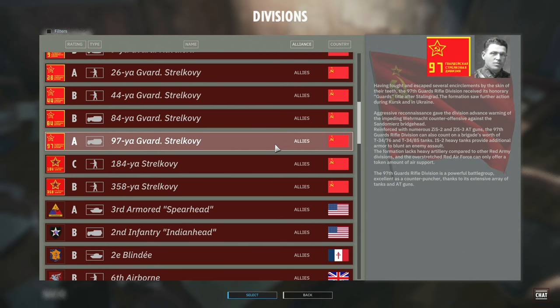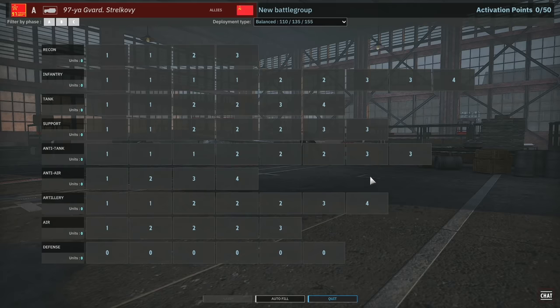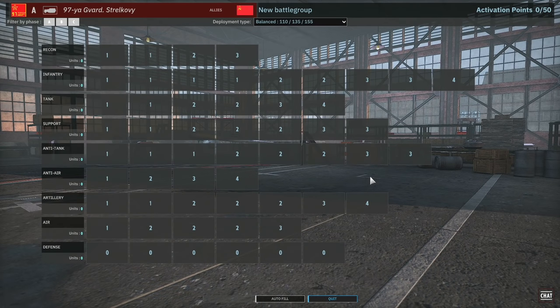Okay, let's jump on in. If you'd like to read the description feel free to pause. As usual, we're going to go through all of the units available in the division and then throw together a brief battlegroup. It won't be optimal of course, but it'll give you an idea of how the battlegroup is supposed to work.